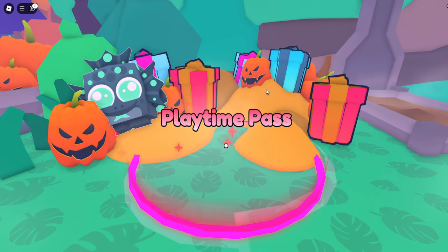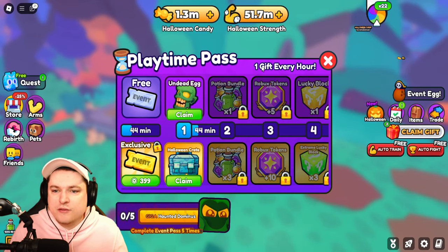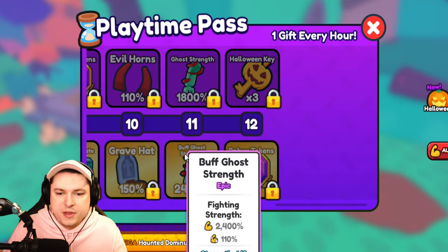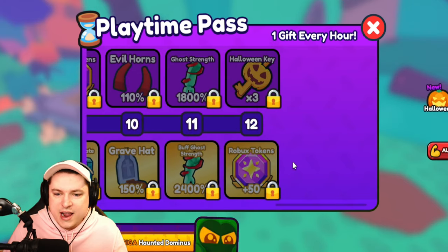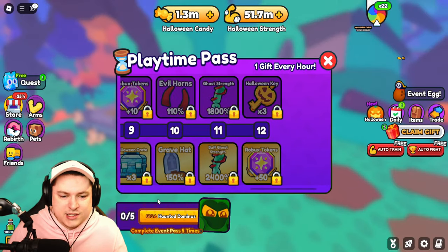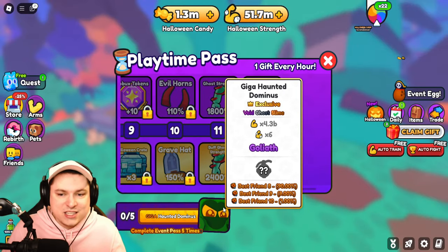First off, we have the brand new Playtime Pass. This pass is super simple — you get yourself one gift every hour, and it stacks up to 12 hours. The final reward is an above-ghost strength, plus some Robux tokens and Halloween keys. Once you complete it you can reset it, and if you do that five times you get a Giga Haunted Dominus, which is a best friend 10 pet.